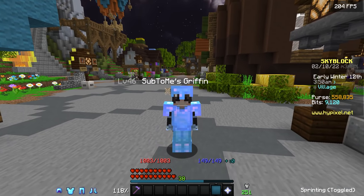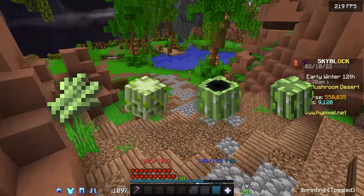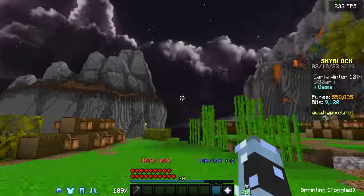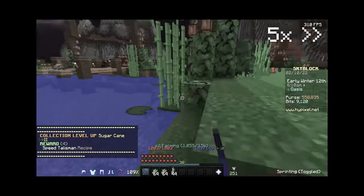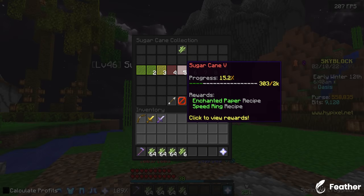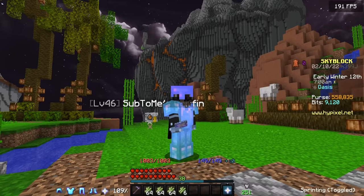In total there are seven different farming talismans spread across three different collections: nether wart, sugar cane, and pumpkin. The first one I'm probably going to go for is the cane ones, which are the speed talismans. There are three upgrades of them and they're pretty cheap in terms of actual items, however they do require a lot of collection. I don't really want to build a farm on my island quite yet, so I'm just going to farm the cane on the public island. I actually already have the recipe for the speed talisman. The second tier is unlocked at 2,000 collection, which isn't that bad, so I'll farm up to 2,000 and come back for the artifact later.